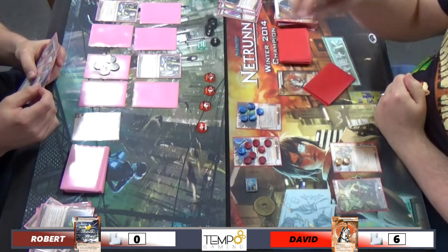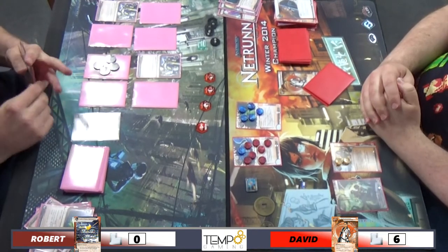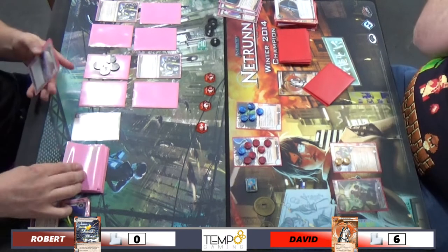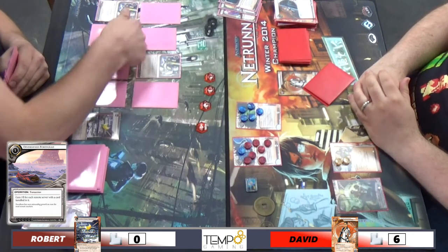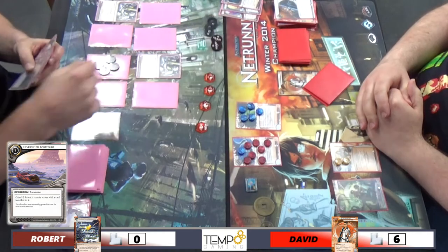He asked me if I access the Snare - I said no, no, no, one card. Yeah, that's the beauty of Medium against these decks - you can decline the additional accesses. A lot of people don't know that you can actually just choose how many accesses to take. Which is great, especially against PE. If you want to do a big Medium dig, depending on how many I've Had Worse you have in hand, you can decide how many cards you want to access.